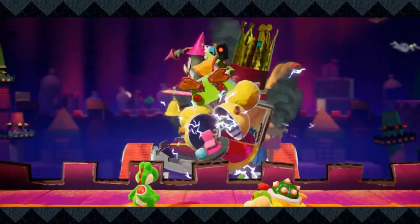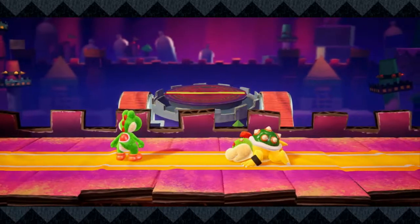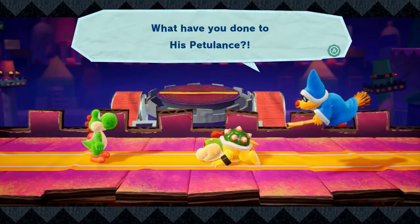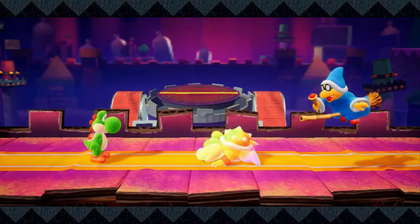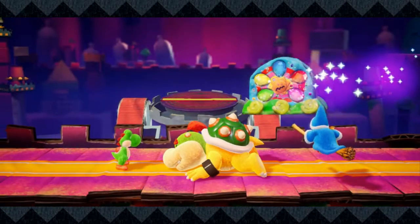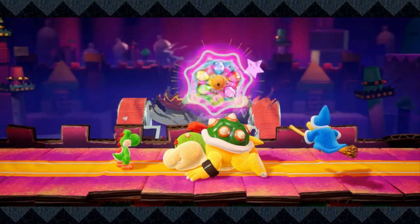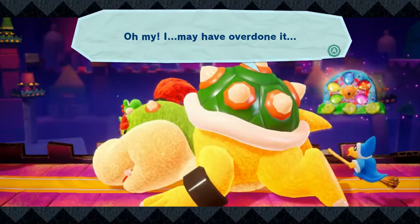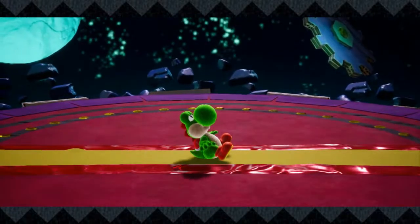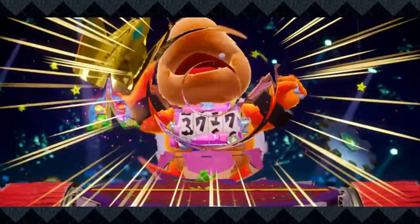The other Yoshis are still dead though. What have you done to his petulance?! Worry not, I will help you! Apologies if my Kamek voice is going a bit loud. Well, he's a bit bigger. And there's the Sun Dream Stone — grant his impishness even more strength! Oh my, I may have overdone it. And we are sent out into space! Fortunately, Yoshis can breathe in space.